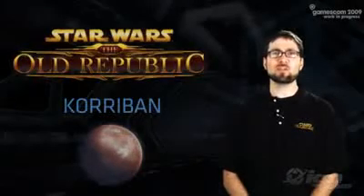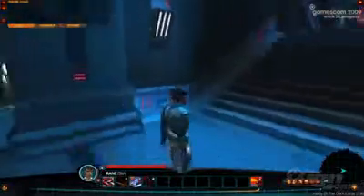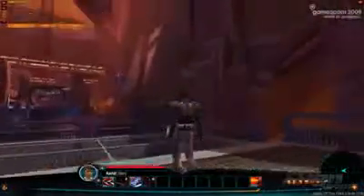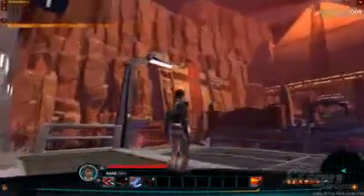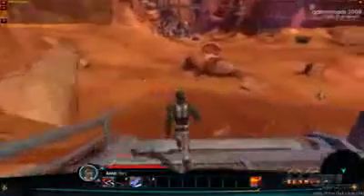Now we're going to give you a quick look at the planet Korriban. This is a special reveal — the first look at the Sith Warrior class. The Sith Warrior starts on the planet of Korriban. Those of you who played the original Knights of the Old Republic will remember Korriban well. It is the home of the Sith Empire — where the Sith learn their training and learn the ways of the dark side of the Force.